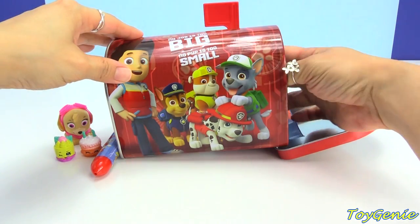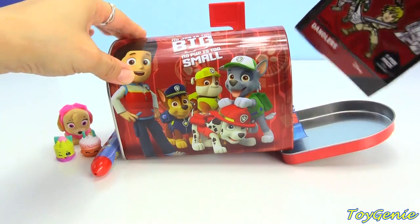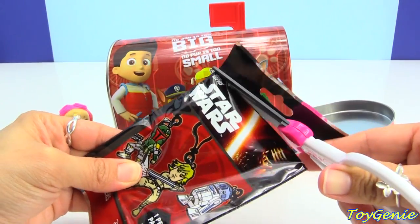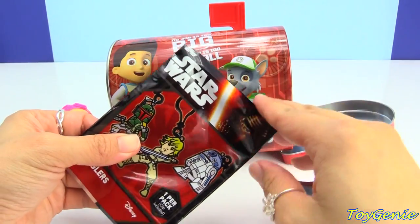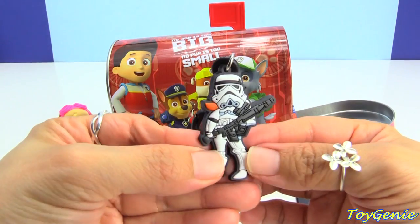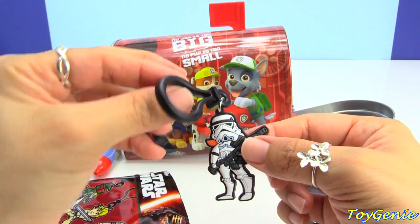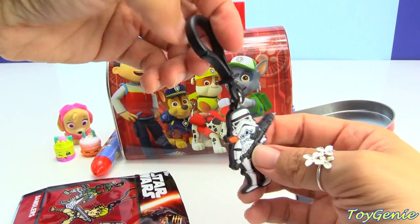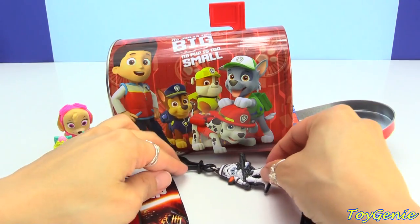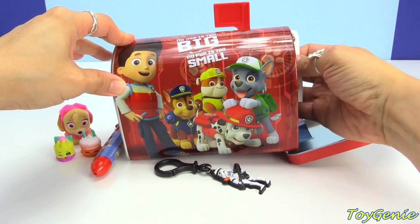Let's see what else is going to come out of this box. We have a Star Wars blind bag. Let's see who comes out of here. And we have a Stormtrooper, and this is a dangler — you can hang it on your backpack or lunch bag or whatever you'd like.